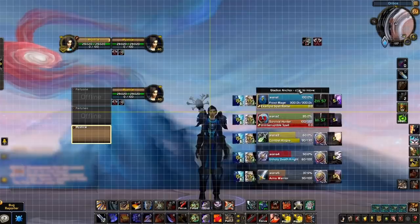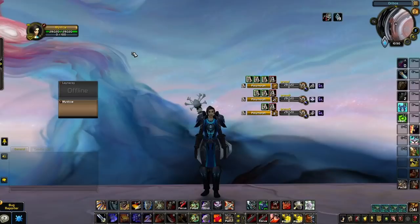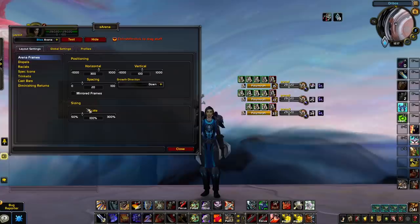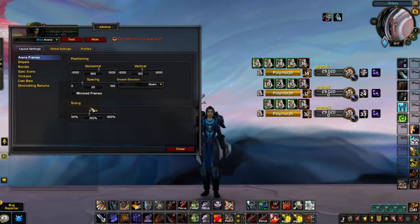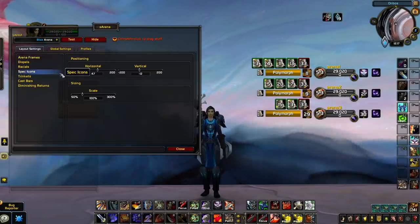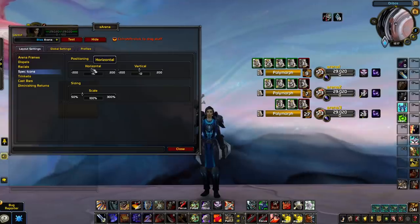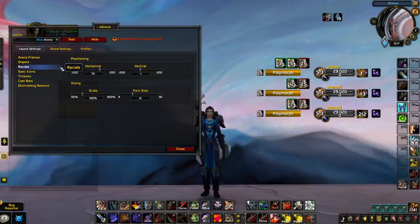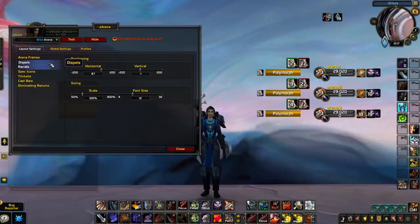With Gladius it works straight out of the box — all you need to do is position it. S-Arena offers better customization since each feature is more modular, with a handful of preset layouts to choose from. If you're using the Blizzard arena layout you'll definitely want to scale things up. You can emulate the layout of Gladius within S-Arena by mirroring the frames, moving the spec icon over to the class icon's new position, moving the trinket icon to the right, and then adjusting the scale and positioning to your preference.